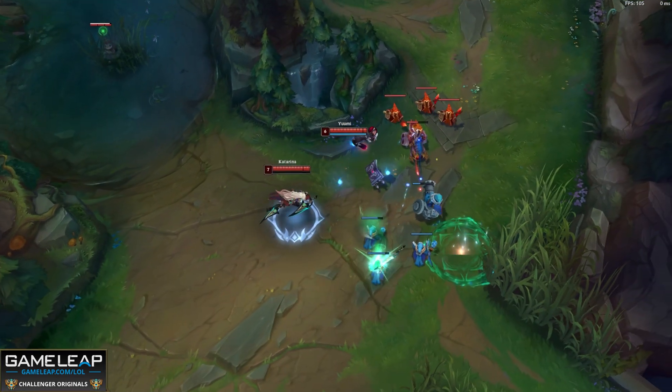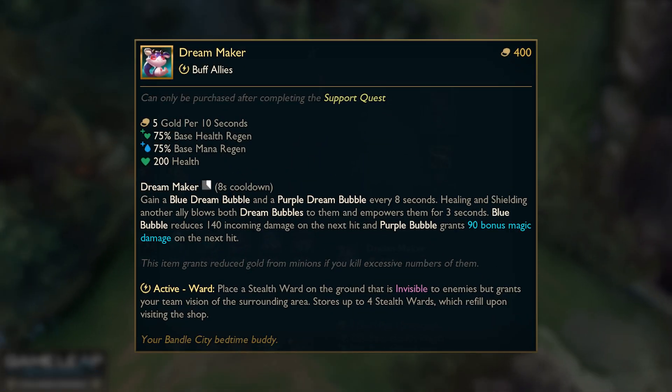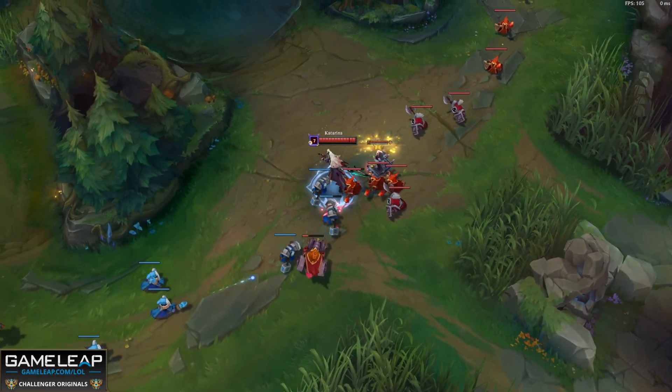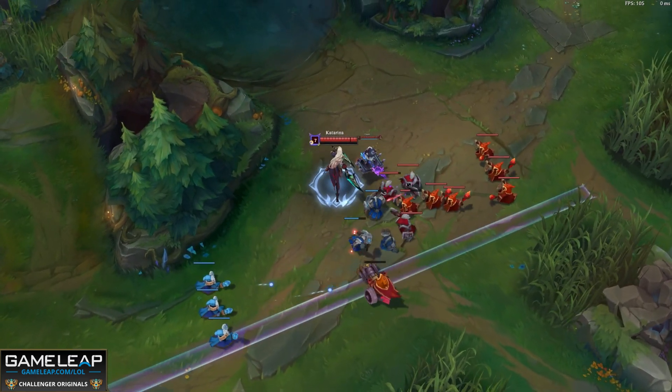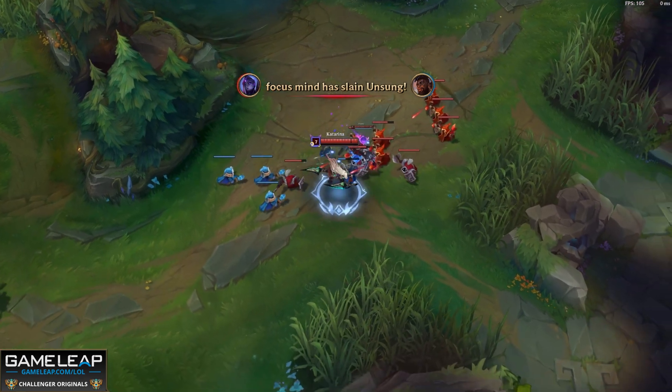Let's get right into it, starting off with our first system change, which is going to be the new enchanter item. Dream Maker is one of, if not the most overpowered enchanter item that has ever been introduced to League of Legends. If you've been playing for a while, I'm sure that you've heard of old Ardent Censor or experienced it yourself. What made that item so strong was the amount of stats that it gave you paired with the on-hit damage and the lifesteal.